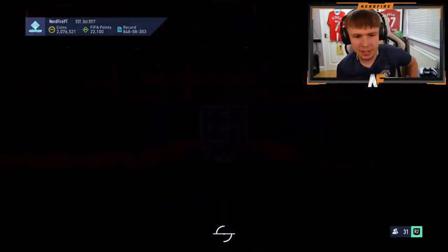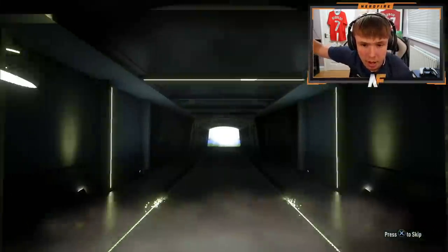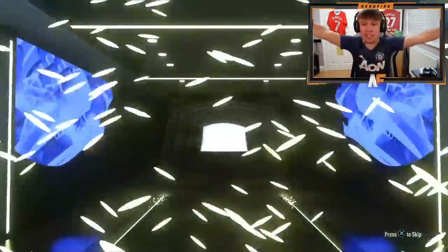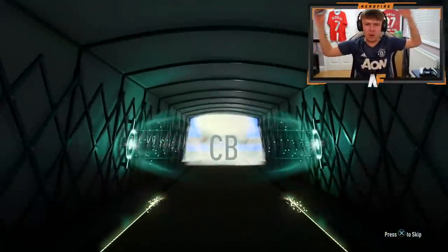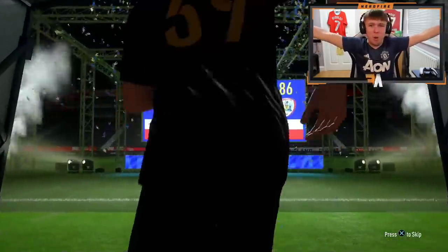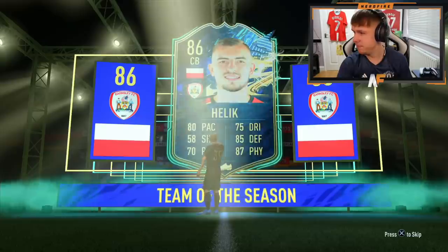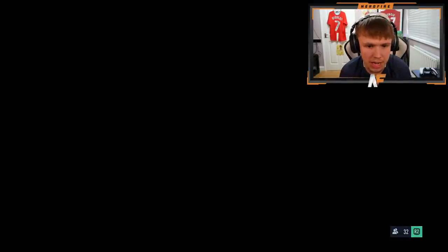Come on. One... Basaga? Walkout. Blue! Oh, Team of the Season! Zielinski. Who's this? Barnsley. I don't care - we got a blue! Helic is the first one. We'll take that. And Neuer in the same pack. First blue though - Helic.